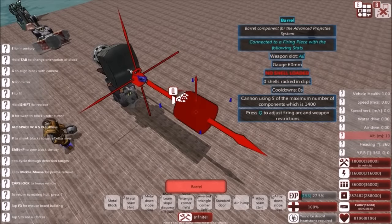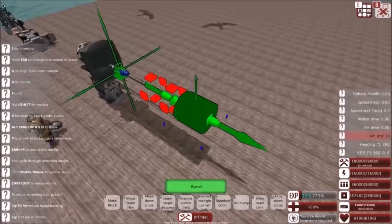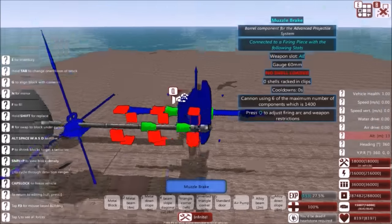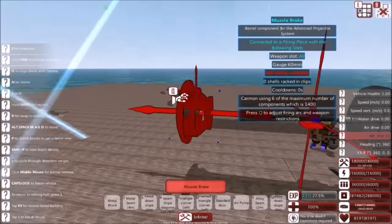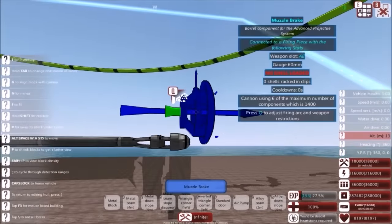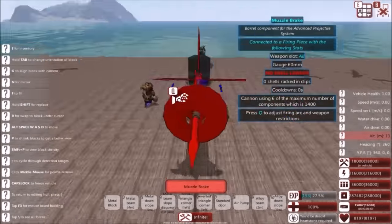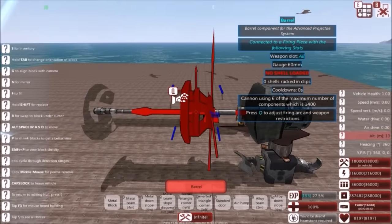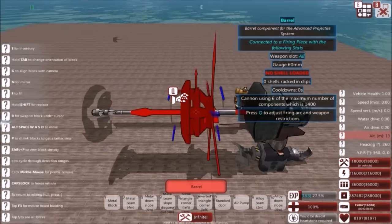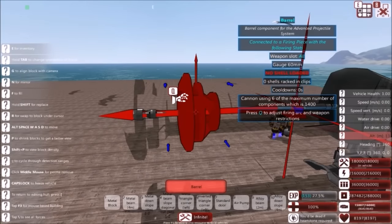Standard barrels are standard barrels — the more you have, the more accurate your gun will be. Place a couple of these down; you can tune it later. And at the end, we will have a muzzle brake. A muzzle brake lowers gun velocity but reduces recoil — so it's a give and take, unlike the bore evacuator. The bore evacuator does everything a standard barrel does, and it reduces 0.1 cooldown, so you shave off 10% of your cooldown. Why not?